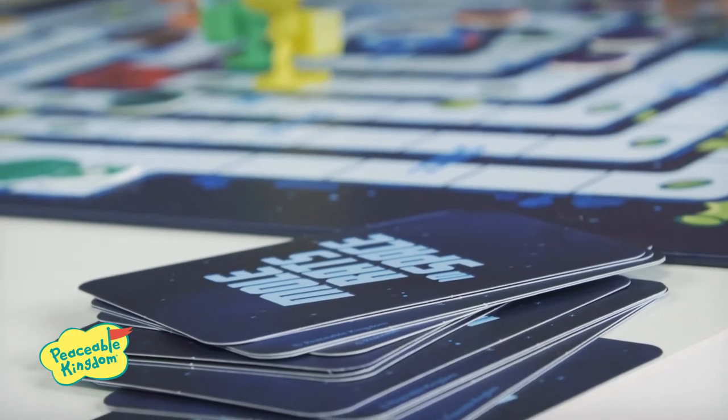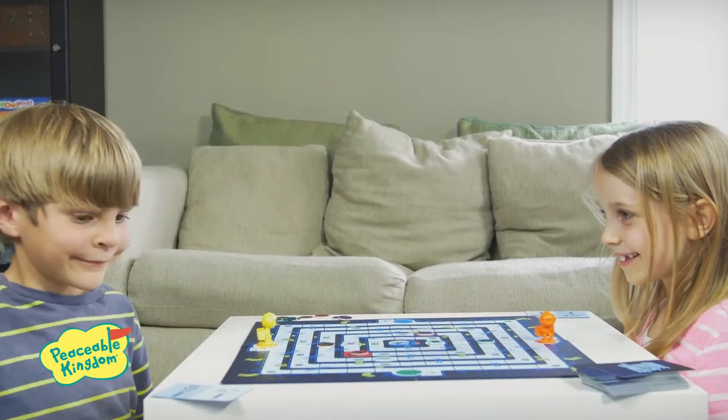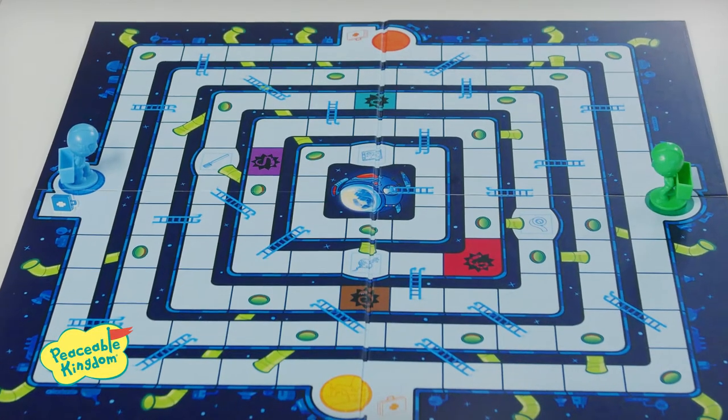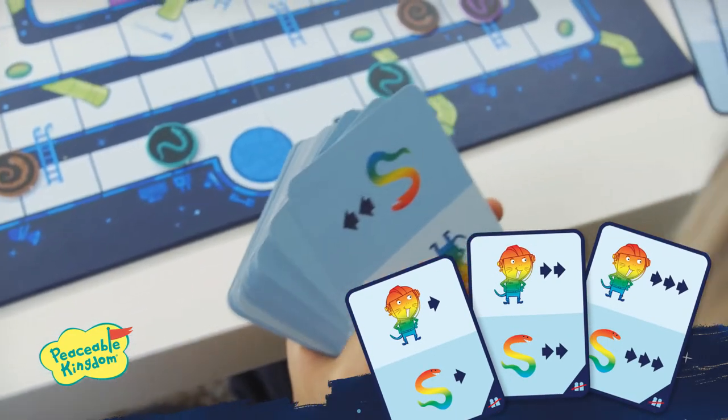Shuffle the deck and place one card face up to each player. If you are playing with only two players, set the mole rats' movers on opposite starting spaces. Note: if you are playing a two-player game, remove these cards from the deck.